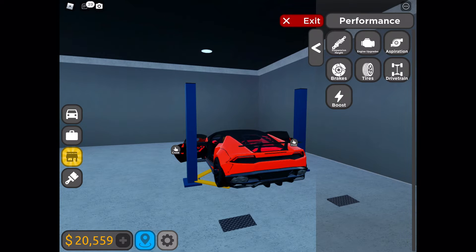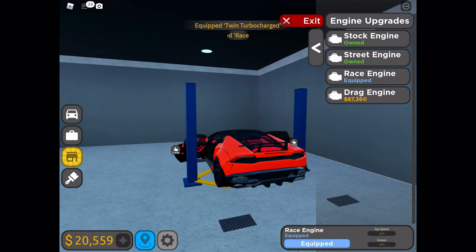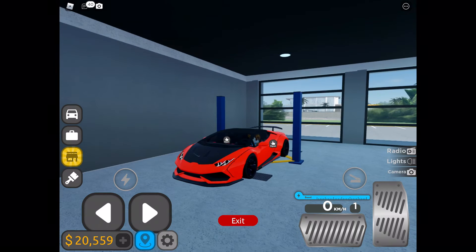Let's go ahead and go to performance. Let's get a twin turbocharger — twin turbocharger — and a race engine. And that's it for the Huracan today, guys.